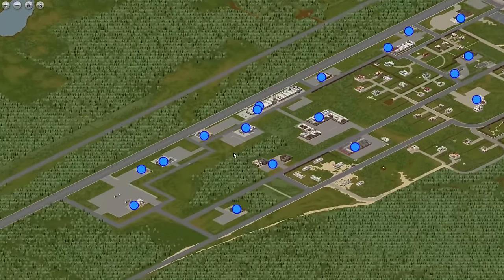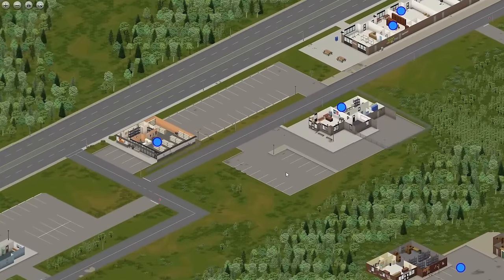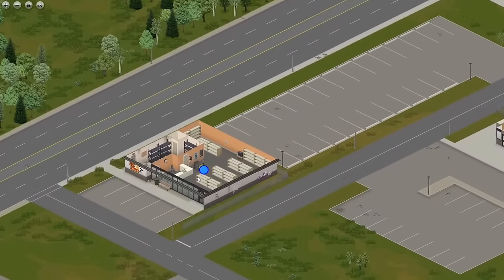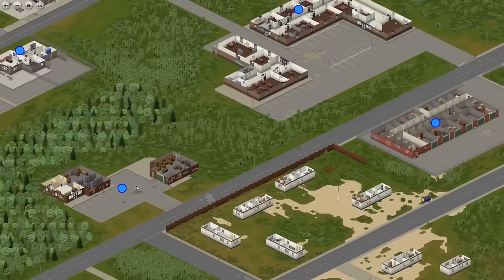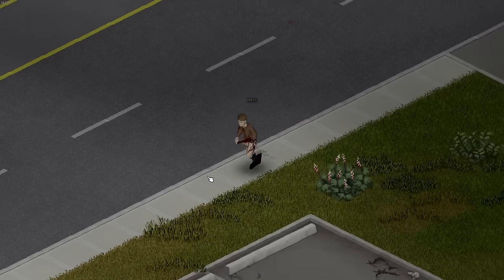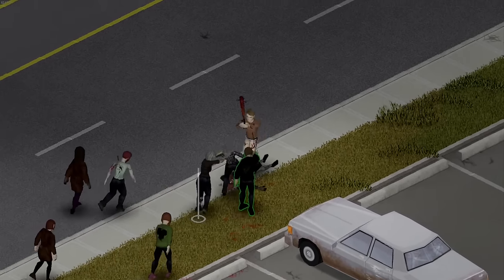Going all the way south, we have the southern part of town. There aren't a lot of buildings down here, but the buildings that are here are pretty useful. You have a police station for guns, a VHS store and bookstore to increase your skills, a storage facility and warehouse that will hopefully have some building materials for you, and then lastly a gas station. Since this area is all the way at the bottom of town there will be a lot fewer zombies wandering around, so this may be an ideal looting location for you.